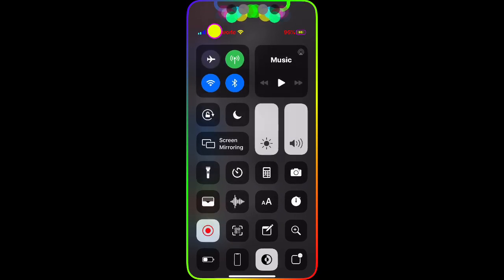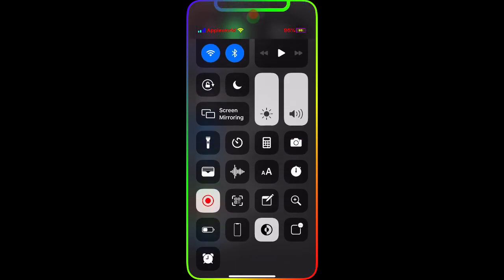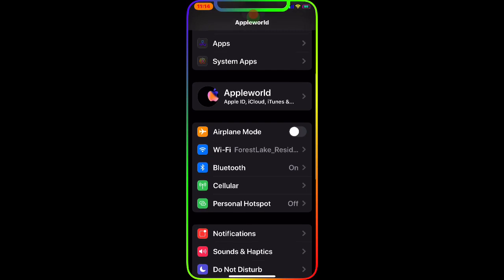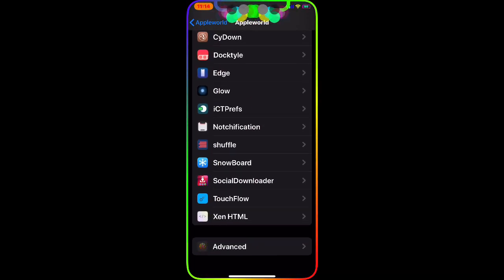If I drag down my status bar, as you can see you get everything in your Control Center. There's so much stuff you can change with this one single tweak — you could download 10 different tweaks and do all of this, or you can just download this one tweak and do everything with it.